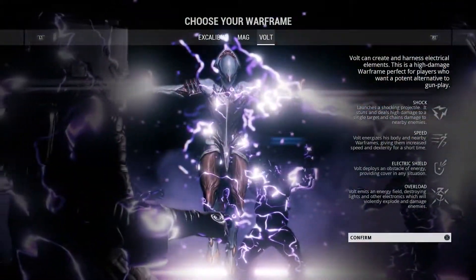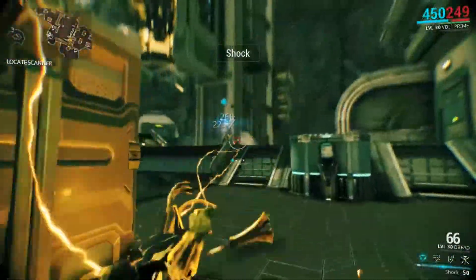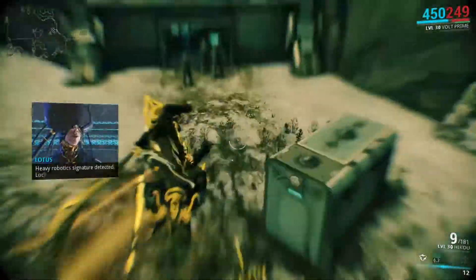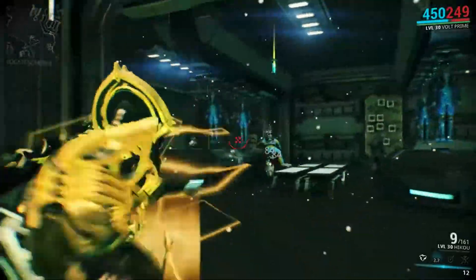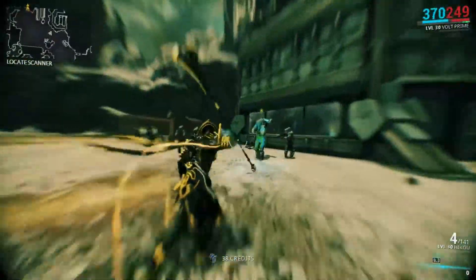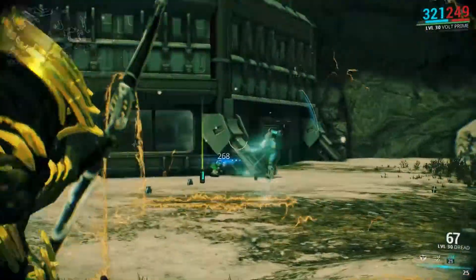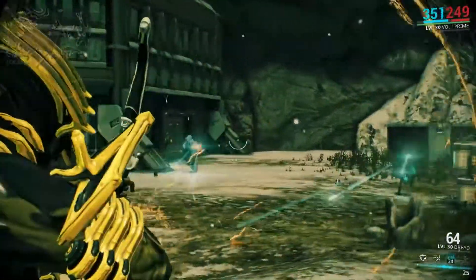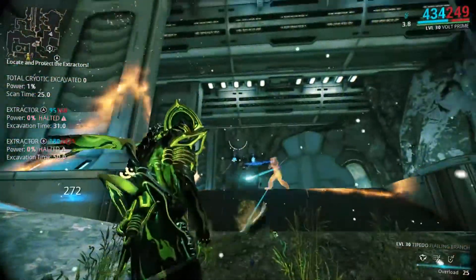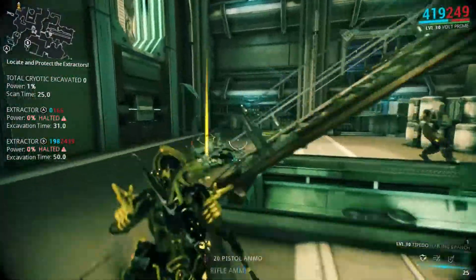Third and finally we have Volt. His first ability is called Shock — you zap an enemy with your hand, stunning them briefly while dealing damage. The second ability is Speed, which boosts your movement and melee attack speed, making it very good for speedrunning missions with the right equipment. His third ability, Electric Shield, places a shield in front of Volt that you can shoot through, converting your bullets to electric damage and increasing your weapon's range. His final ability, Overload, causes all nearby electrical equipment to explode and chain electric damage to surrounding enemies — very good for crowd control.